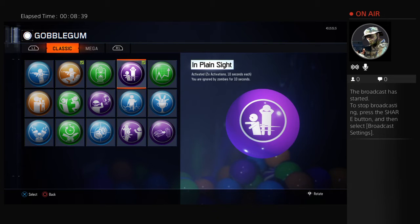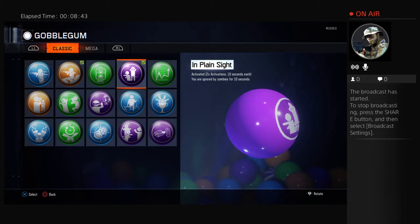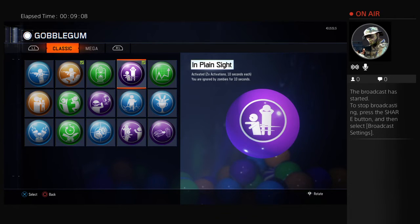Next, we have the In Plane Sight gumball. Basically, you are ignored by zombies for 10 seconds, with two activations — it's really good for getting away. If you're just about to get trapped, you activate this gumball and the zombies will just walk away. This is really useful because you won't get downed easily when you're cornered. Most people, when they're cornered without this gumball, they're dead. End of story.